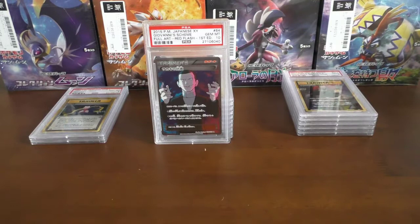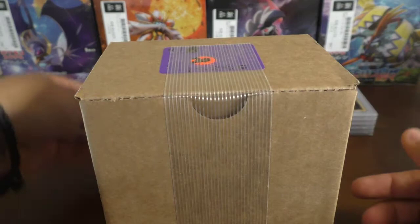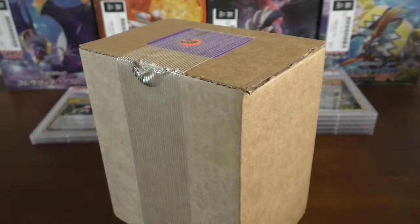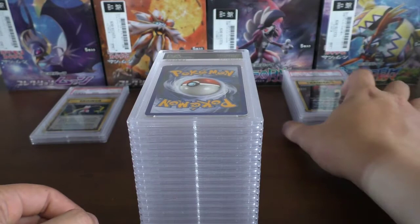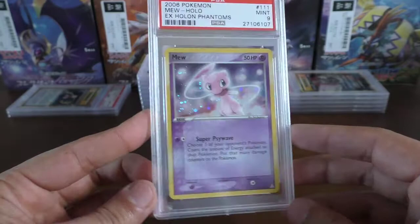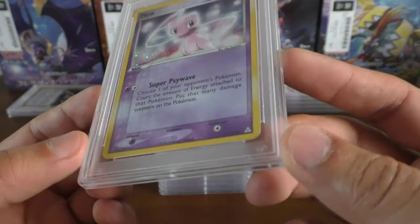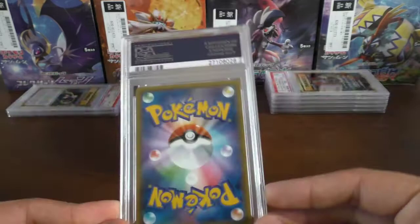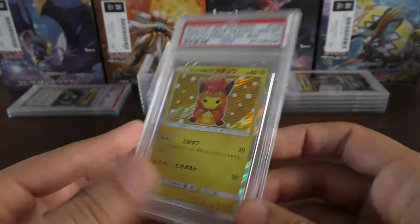Starting us off we have box number four — we'll go four, three, two, one. Hopefully we have some very nice grades. I know I sent in quite a few random cards, so here's hoping we get quite a selection. Let's do box number one. We have an English card — it's not even mine, it's one of Matt's — the EX Hidden Phantoms Mew, I believe this is the secret rare. Great start, not even my card!